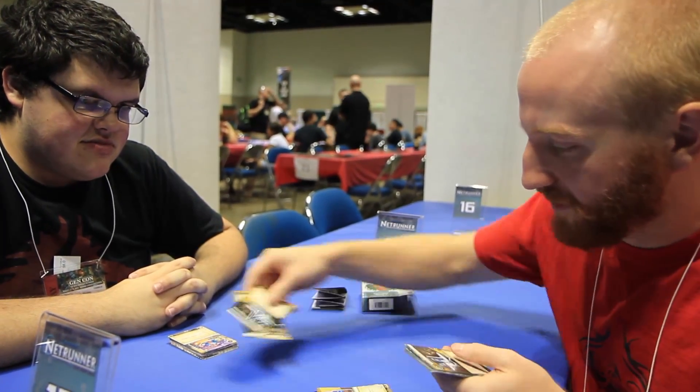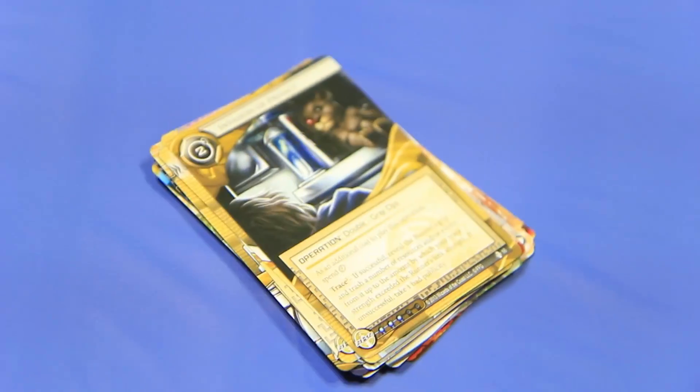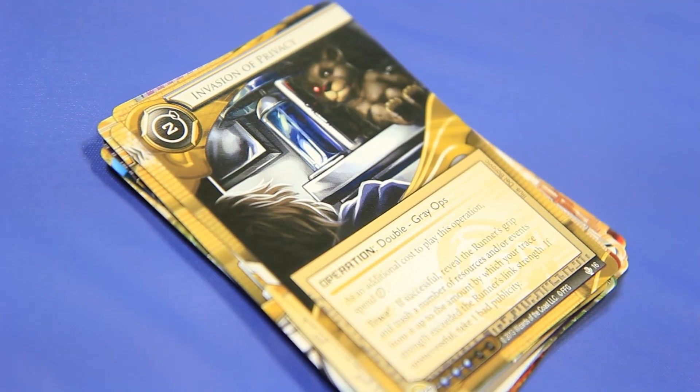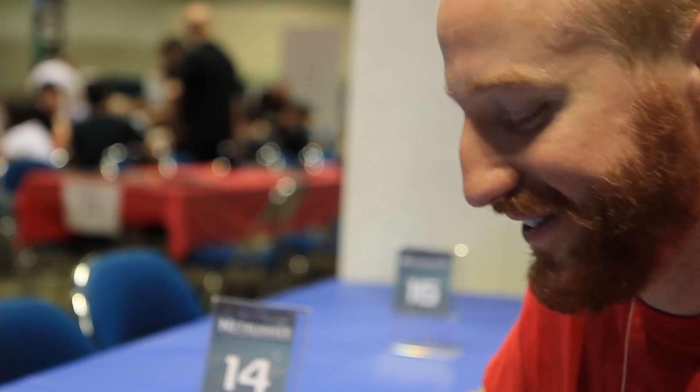And finally, Invasion of Privacy - an NBN double grey ops, two cost. Trace: on a successful trace, look at the runner's grip and trash any number of resources and/or events up to the amount your strength exceeded. Then take a bad publicity. NBN is really becoming the denial house. It's a cool card - will I play it? Probably not. Who knows?